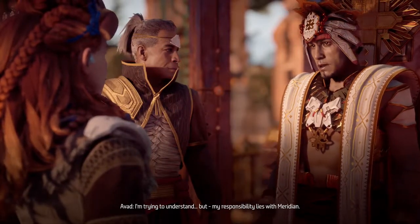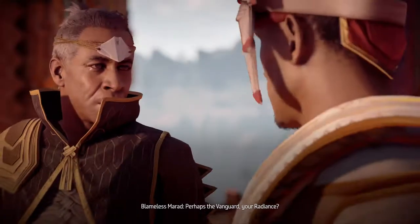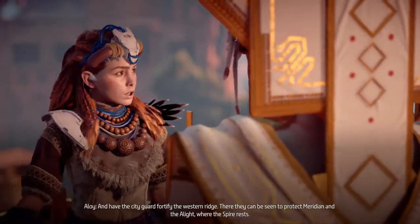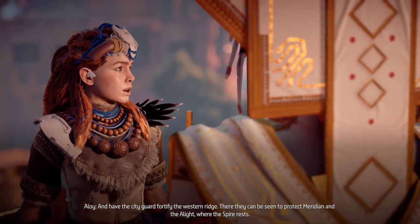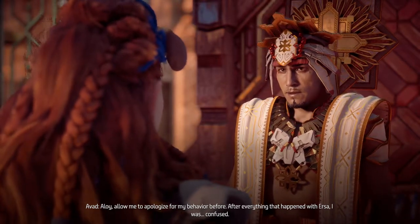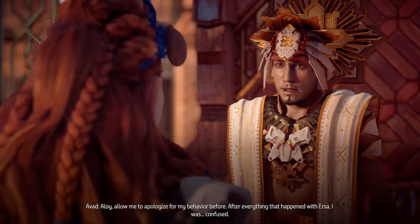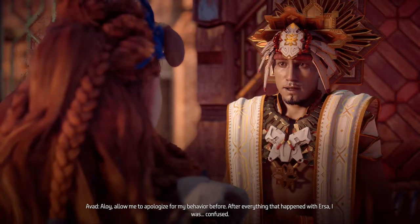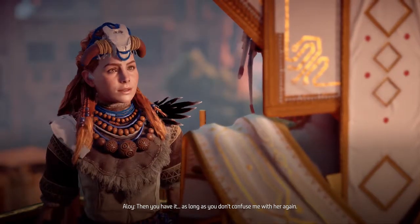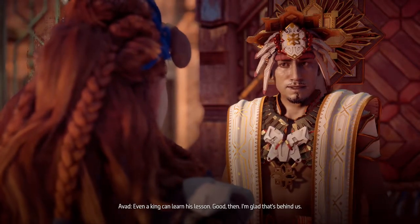We can't let that happen. I'm trying to understand, but my responsibility lies with Meridian. Meridian isn't the target, Avad. You have to defend the Spire. Perhaps the Vanguard, your Radiance - yes, send them to the Spire. Aaron knows Aloy, he won't question it. And have the City Guard fortify the Western Ridge. There they can be seen to protect Meridian and the Alight where the Spire rests. Aloy, allow me to apologize for my behavior before. After everything that happened with Ursa, I was confused. If we're to fight together on the brink of life and death, I'd prefer to do so with your forgiveness. Then you have it - as long as you don't confuse me with her again. Even a king can learn his lesson. Good then, I'm glad that's behind us.